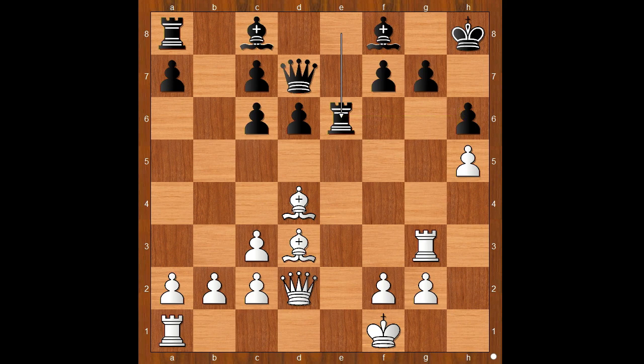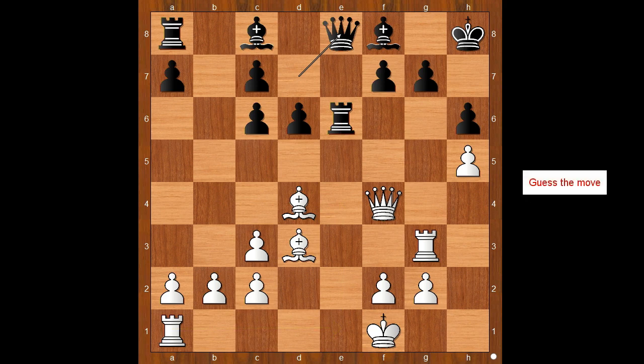Back to our game: rook to e6, defending the h6 pawn. Queen to f4, creeping closer to the black king. Queen to e8, preventing rook from a1 to e1. White to move. What would you do in this position if you had the white pieces? Please pause and find the best move for white.